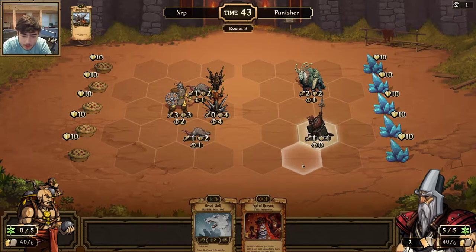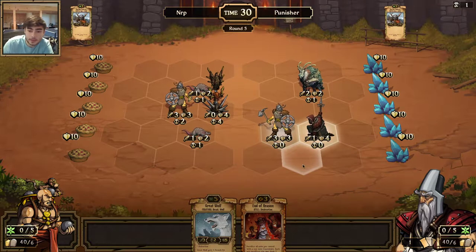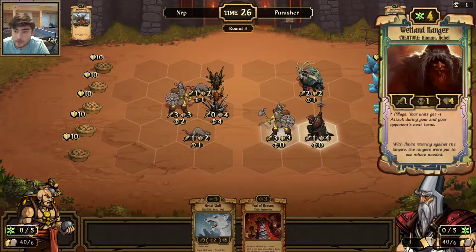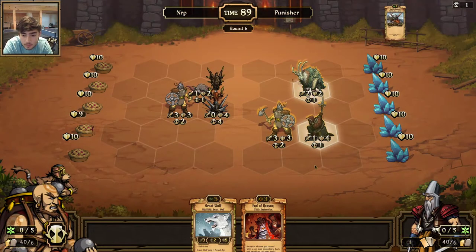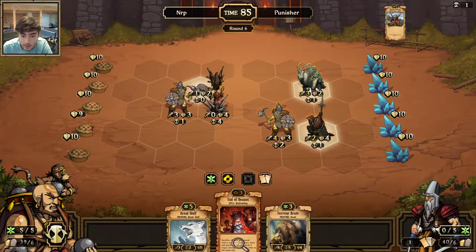I'm probably going to sacrifice End of Reason for cards. He plays the Veteran on Beast Rat — I'm fine with that. He did it because he wants to get this guy up to 2 attack next turn and this guy up to 3 attack with the Pillage effect on the Wetland Ranger. So it's not a play that doesn't do much but it's not too bad. I'm probably going to keep the End of Reason because I'm just not going to play the Brute this turn.